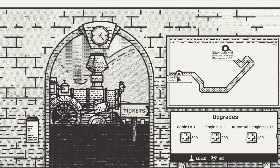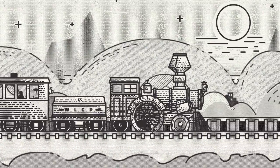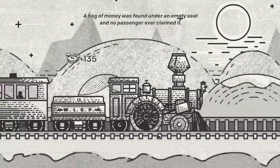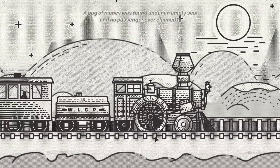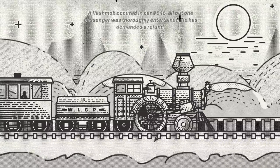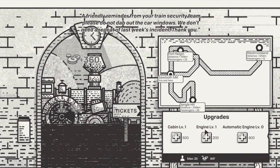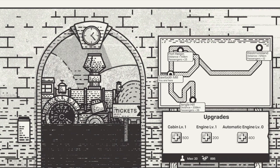So we're here — going to the sawmill, picked up 20 people. Found something under an empty seat, no passengers claimed it. Full speed ahead! Okay, we're here, so we made 300 bucks. I'm going to get my auto-clicker going — every hundred milliseconds. Cabin will upgrade, and we'll upgrade the engine. How much money do we have?